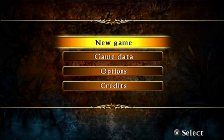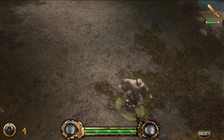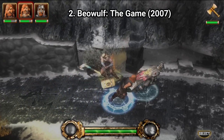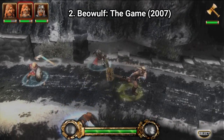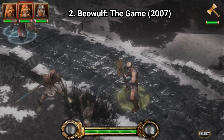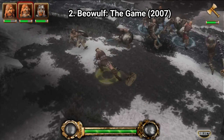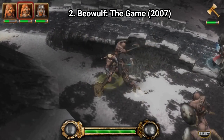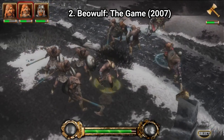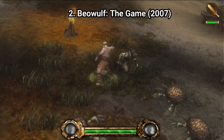Beowulf is an action-oriented hack and slash title that copies a lot from other titles, and does a poor job at it. You have your traditional map screen loaded with objectives, weapons that appear here and there along the landscape, and the traditional health and energy bars. Levels are fairly long, with the occasional cutscene or objective change breaking up the action. The story fills in the gaps within the original tale and the game sounds promising on paper, but when you get to play it, it's dull. Enemies are dull and combat doesn't feel good — you miss a lot because you don't align your character right and miss even stationary targets.